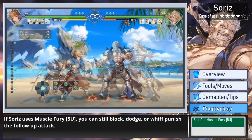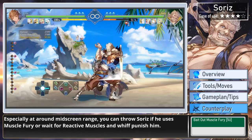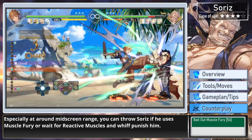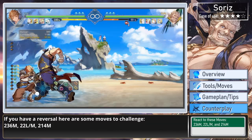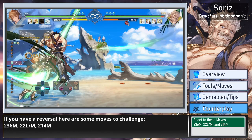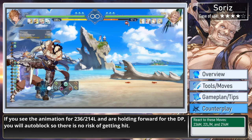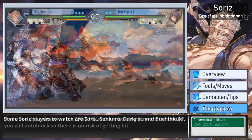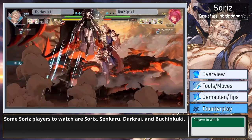If Soares uses Muscle Fury, you can still block, dodge, or whiff-punish the follow-up attack. Especially at around mid-screen range, you can throw Soares if he uses Muscle Fury, or wait for Reactive Muscles and whiff-punish him. If you have a reversal, here are some moves to challenge: 236 medium, 22 light or medium, and 214 medium. If you see the animation for 236 or 214 light and are holding forward for the DP, you will auto-block so there is no risk of getting hit. Some Soares players to watch are Soares, Sencaru, Darkrai, and Buchan Kuki.